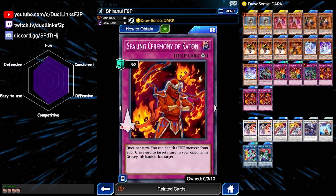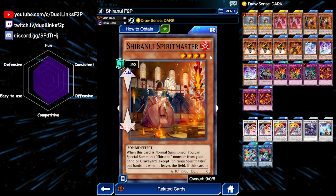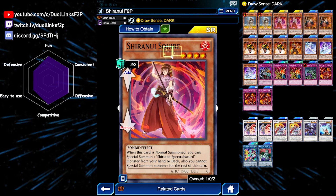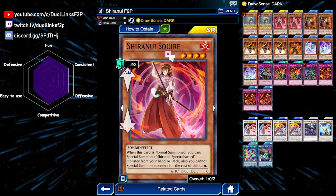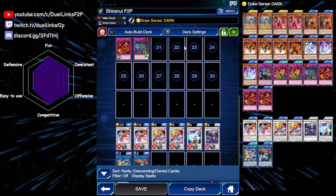It doesn't have to be monsters - it can banish spells and traps as well. Not only does this disrupt our opponent's graveyard, if our opponent is playing decks like Photon, you can banish their Photon Dragon when they try to revive it. And it also triggers our Shiranui monster effects. For example, we can pop cards with Spirit Master, we can cycle our hand with Squire, or we can special summon any banished Shiranui monsters with Solitaire - and we can also summon back banished Synchro monsters.